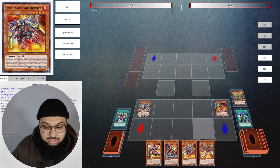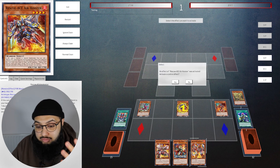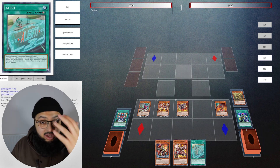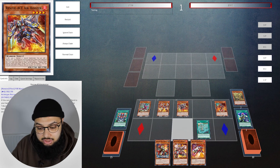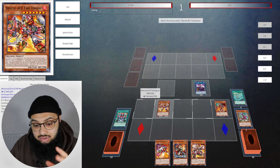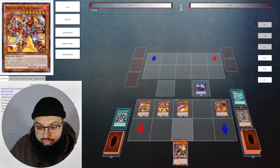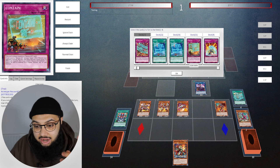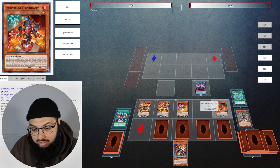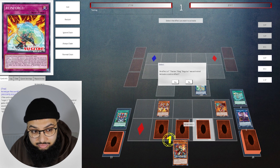Now we activate Gizmek's effect to turn Small World into a plus one — add Fire Engine from the banished pile to hand. We've now searched two cards with Small World. We search with Hydrant, going into Air Lifter. Because we already have the field spell, Air Lifter can search any Rescue-ACE spell we want. Fire Engine also triggers, special summoning itself from the hand as another link body for Apollousa. Don't forget we also have Regulus — this is a really good board. We search with Alert, going for Fire Attacker, because we want to use the warriors as banish targets for Turbulence.